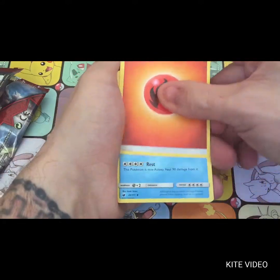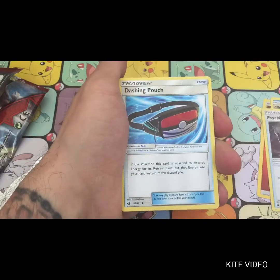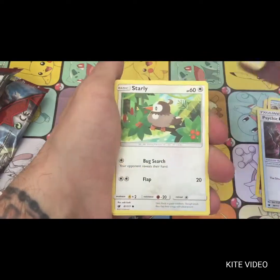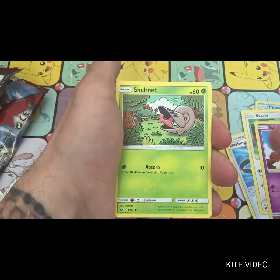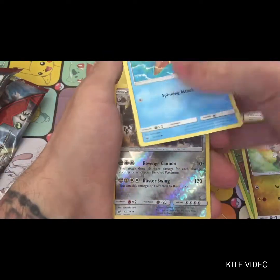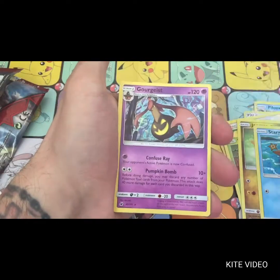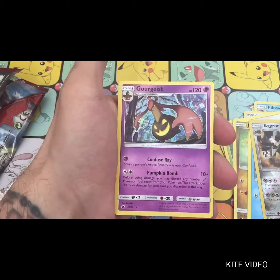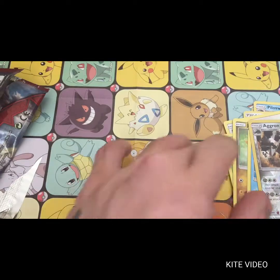This is the third booster. We got a Fire Energy, a Pile's Fine, a Psychic Memory, a Dashing Pouch, a Starly, a Salandit, a Shelmet, a Jangmo-o, another Starly, a Reverse Aggron — which is a rare — and a Gurdurr.